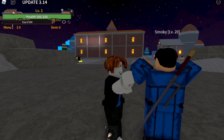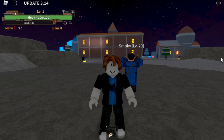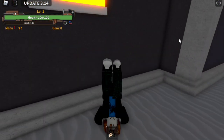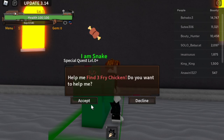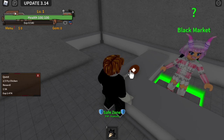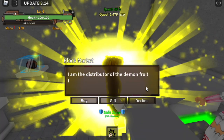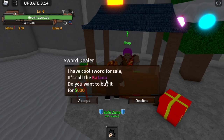It is being held by Smokey, the level 20 mob here in the starting island, so let's get it. But first, we need to reach level 20, so start eating fried chicken — that's the fastest way to reach level 6. Eat 3, and after that, buy your first sword, the katana.